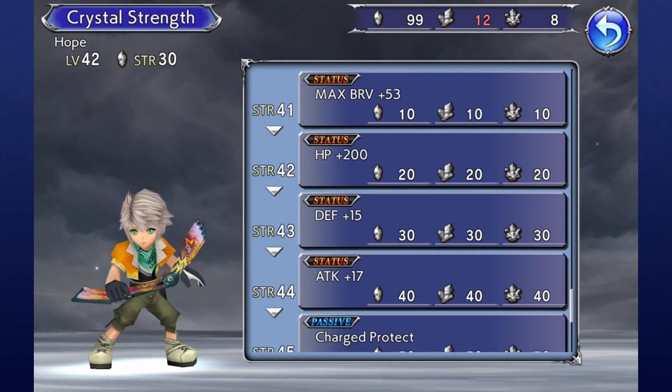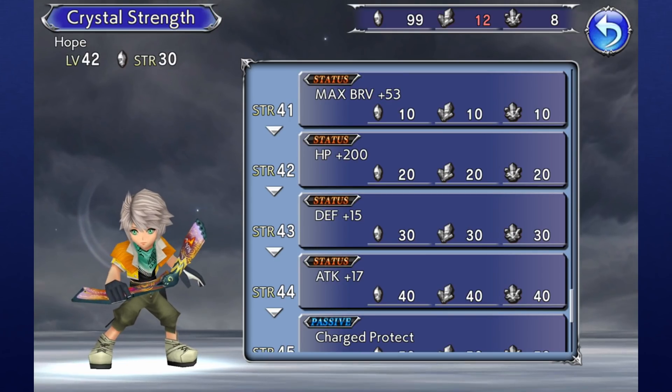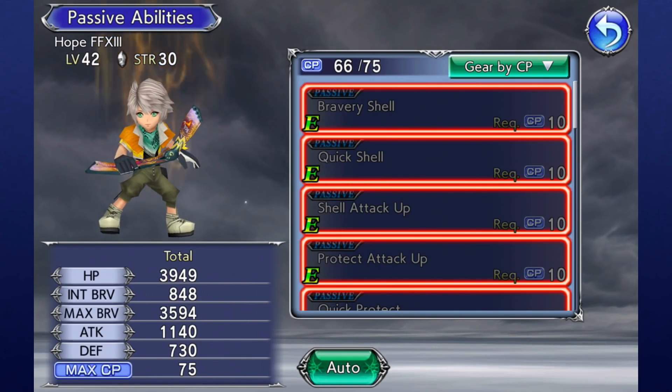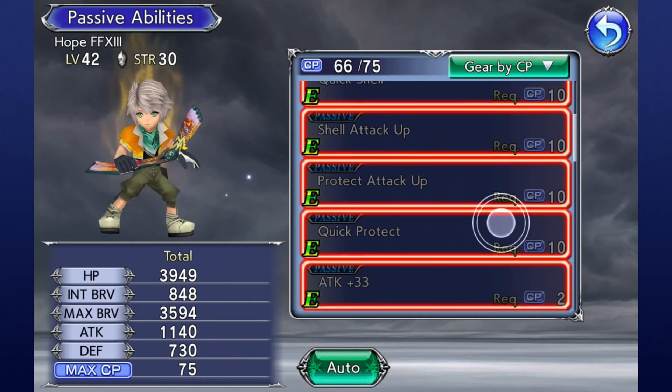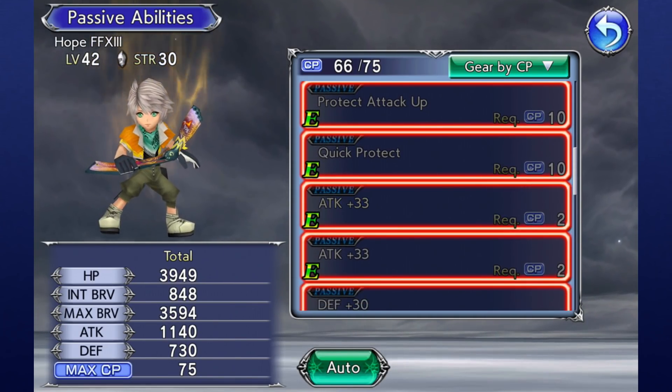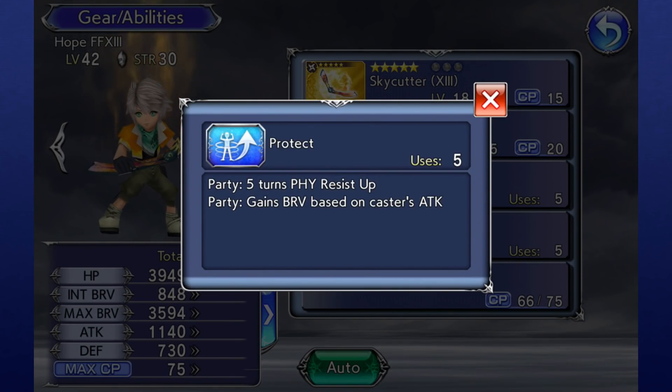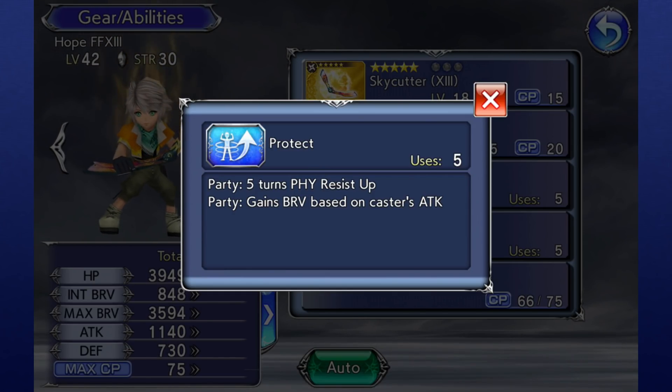The maximum Crystal Strength a character can have is 50, and every 5 levels of Strength they will learn a new passive they can equip with CP. At Crystal Strength 20, the character instead learns another secondary skill they can use in combat. For example, Hope learns Protect at Crystal Strength 20, which increases the party's physical defense for 5 turns and instantly grants them some bravery on use.